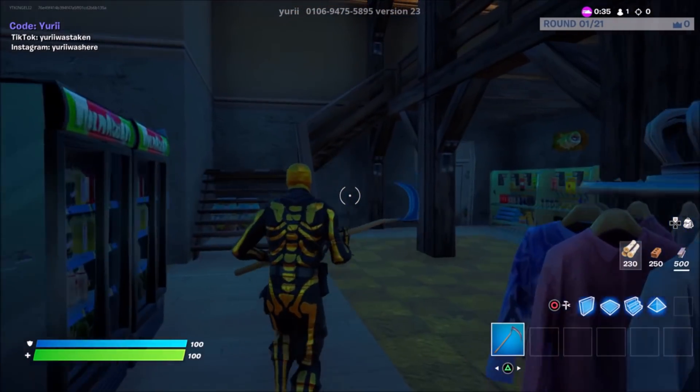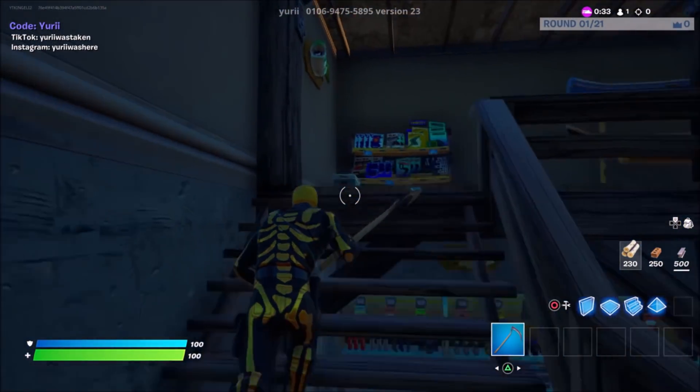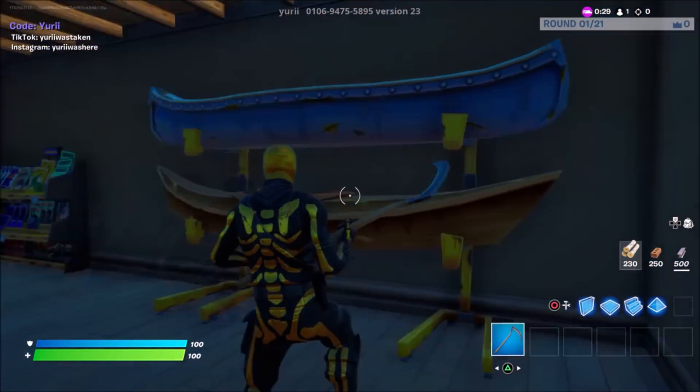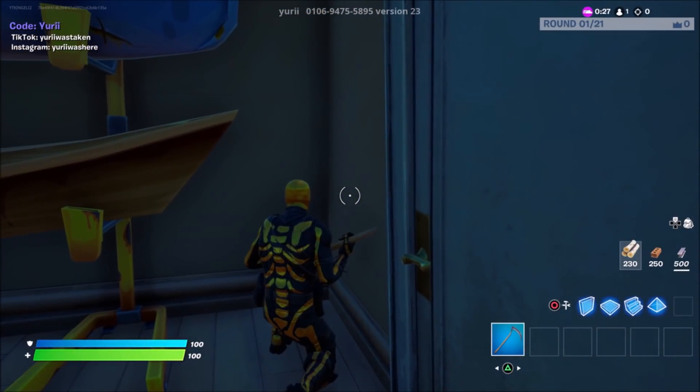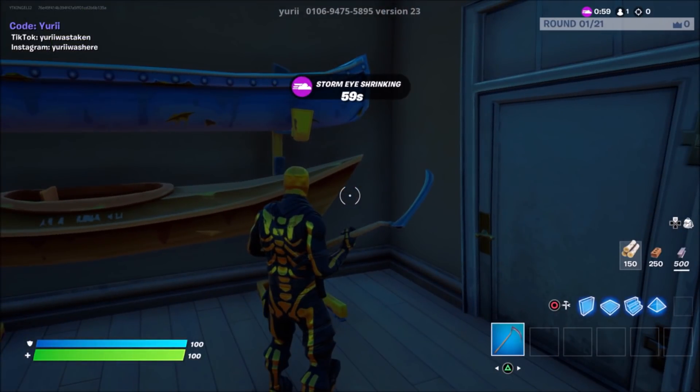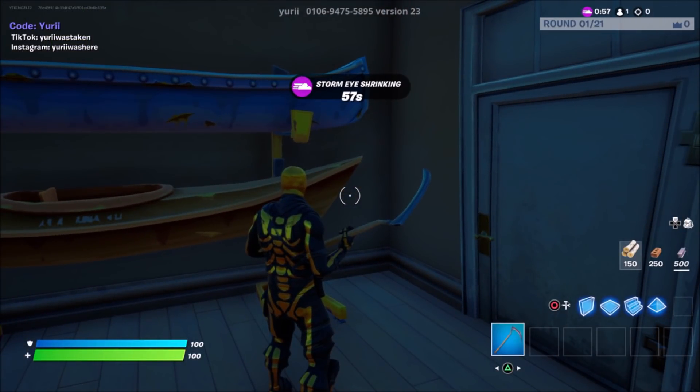Go upstairs one layer in the clothes store, then come over into the corner where you can see these boats. Go into crouch mode and do any emote. Once both emotes cancel, you're all good to go ahead and do the final step of this glitch to get hundreds of thousands of XP.